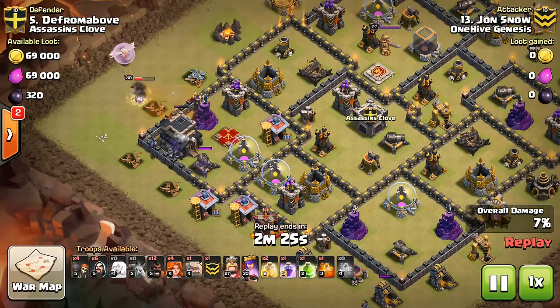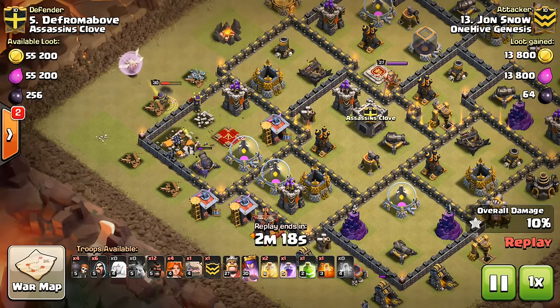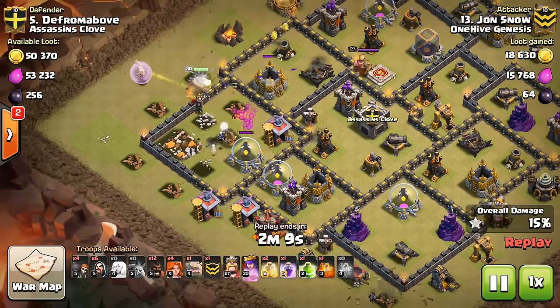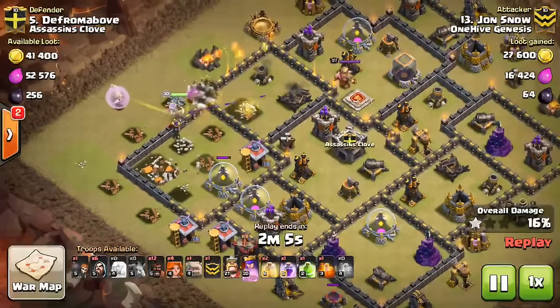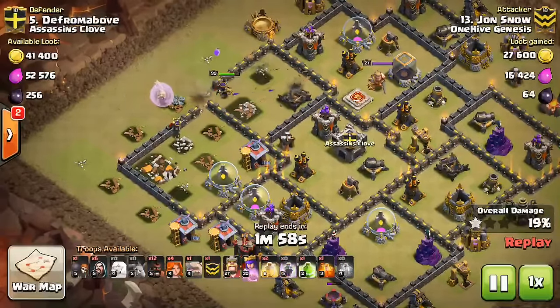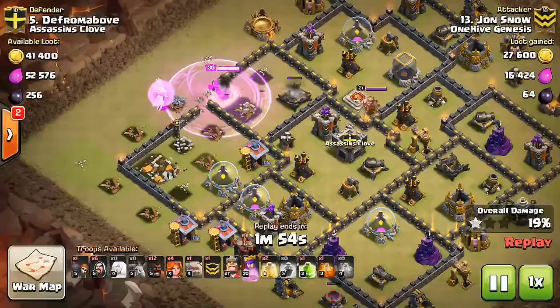Doesn't have to use a Rage, doesn't have to use the ability. Great value for those Minions, by the way, taking out that cannon right there. And you can see the cannon goes down before it does much to the Queen. So it worked out really nicely — didn't have to waste a Rage or the ability. Great value there. And if you see the Queen that exposed, a Queen Walk at the beginning can take her out. Then you can let your Queen move in, like Jon Snow does here, enter the base, get more value, take out double Giant Bomb spots, because there are some suspicious areas inside that core. Great placement on the Rage — you want that Queen to step up into it.